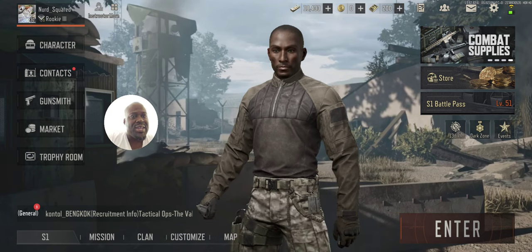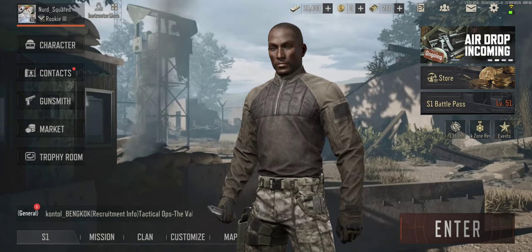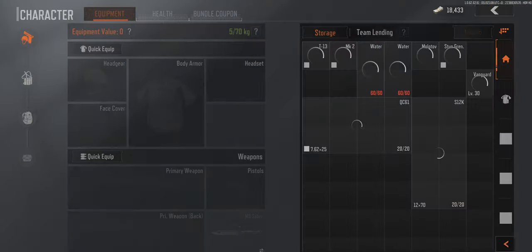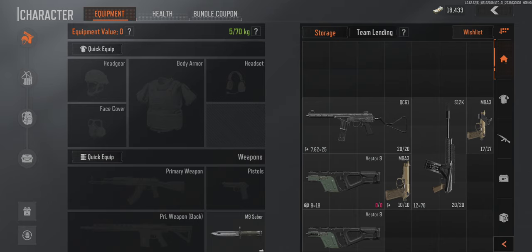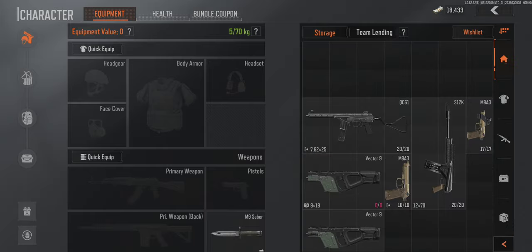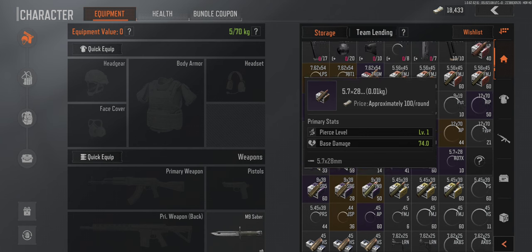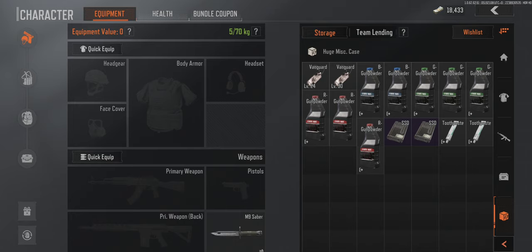Let's check out my inventory. As you see, I'm bare naked — your boy died recently so I really don't have any gear on me. I have some stuff from last time. When you press that button at the top and everything is highlighted, you can press quick organize and it will organize all your equipment. Starting from my miscellaneous container, I'm saving up gunpowders because I want a large ammunition case to help organize my bullets — they're all over the place.